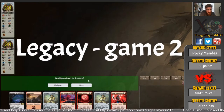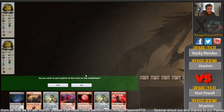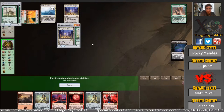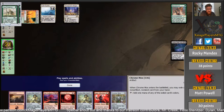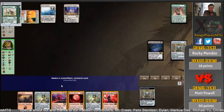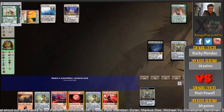He's got Leyline of the Void — I'd keep this one for sure. Yes, Leyline's going to be in the opening hand; that's going to muck up the graveyard shenanigans from Rocky. But Mana Bond's going to wreck that plan. He's got — I think you get rid of Fiery Confluence here. Yep. Magus of the Moon and Blood Moon are going to be absolutely beasts here — but can he get them out in time? I don't think so. So game two looks like it's going to go to Lands as well.